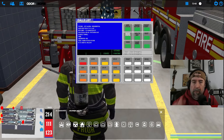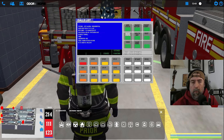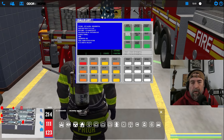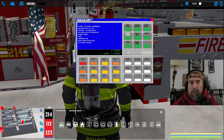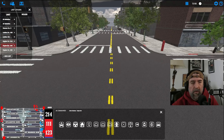It's Engine 222, 227, 214, Tower 111, Ladder 123 all responding to box 0887, 113 Hancock Street — multiple dwelling fire. So 222 is going to be first due, I guess we need to jump over there. Let's hit F2 and pull that up. Let's go triple deuce — join.